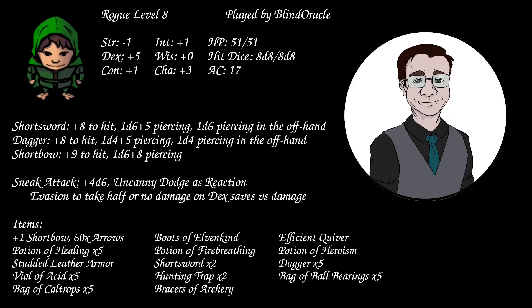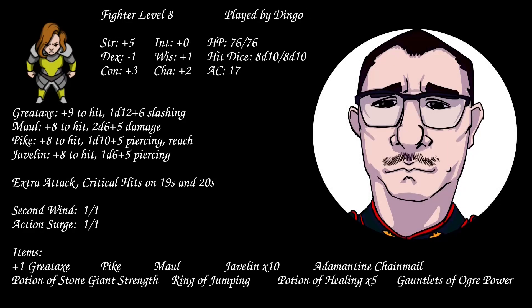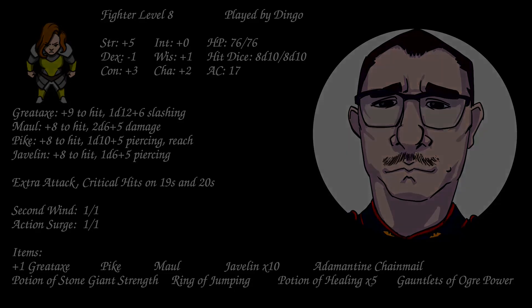I now have bracers of archery that add 2 to my damage because they're attuned. Dingo is playing the level 8 fighter. 76 HP. I have Second Wind, Action Surge, improved critical — critting on 19 and 20 — Gauntlets of Ogre Power, a potion of stone giant strength, ring of jumping, and adamantine chainmail, so I'm immune to criticals.